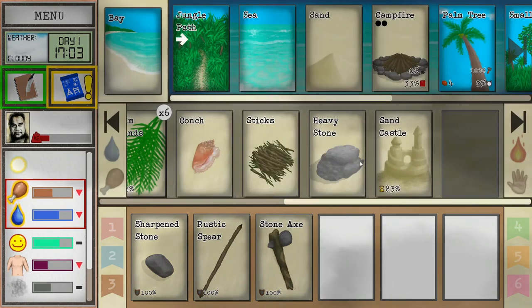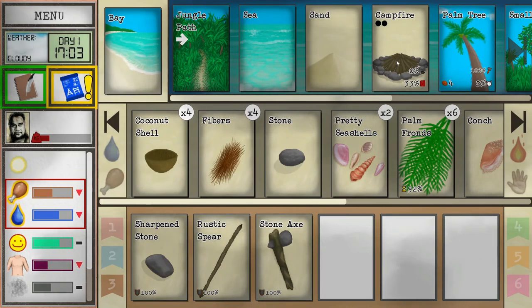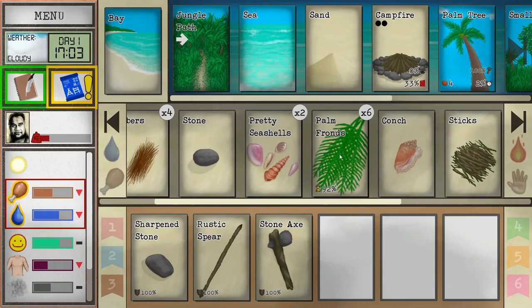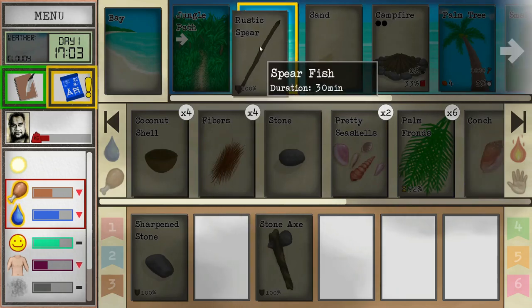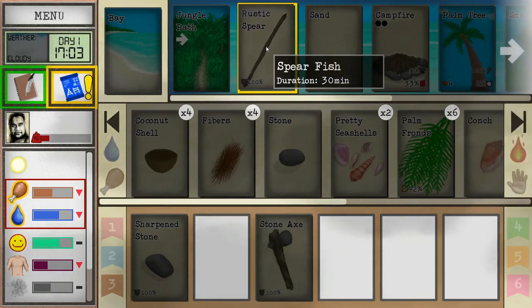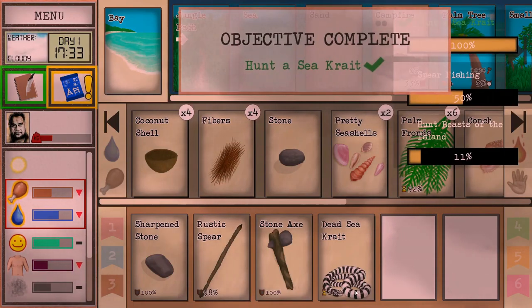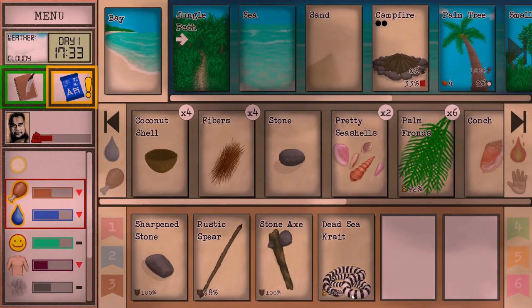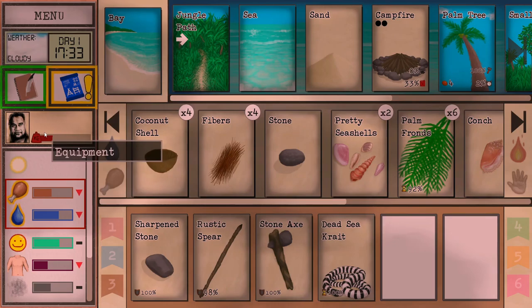We'll leave the sandcastle up till the waves get to it, or the rain maybe. Now we've got our fire ready to go. We should probably go ahead and start it, then we can break open the conch and maybe cook something. Wait - can I fish? Oh yeah, duration 30 minutes. Let's spearfish! Oh, what did we just catch? Is that a freaking snake? It's a dead sea snake - you should skin it first. Okay, nice. How did we survive that?